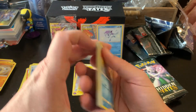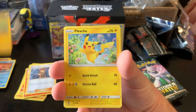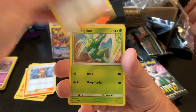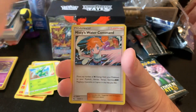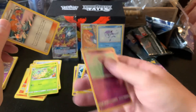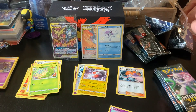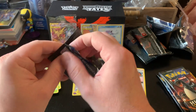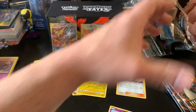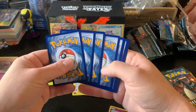Four in front of two — let's see what we can do. Slowpoke, Voltorb, Pikachu, Ekans, Koffing, Electric Energy, Pokemon Center Lady, Scyther, Metapod, Hollow Foil, Misty's Water Command, and Ekans again. Ekans, Ekans, Ekans. Well, this ETB has not been as good as the last one, but hopefully I won't be saying that much longer.